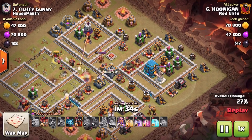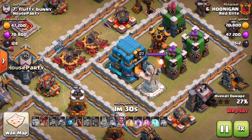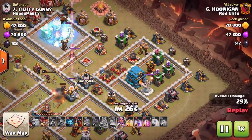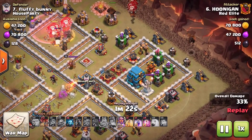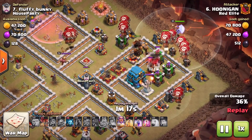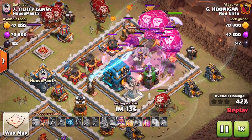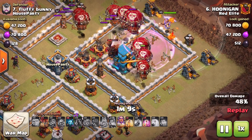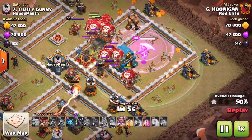If you have a maxed Giga Tesla — you can see the Town Hall 12 there, that flat roof with the huge trapdoor, that is a maxed out level 5 — you're going to need the Grand Warden's ability for that if you're using any sort of attack where it will instantly wipe out the troops once that bomb goes off. Balloons it takes out in one shot. So you will see here Hoonigan comes in from that side and takes out the entire section.